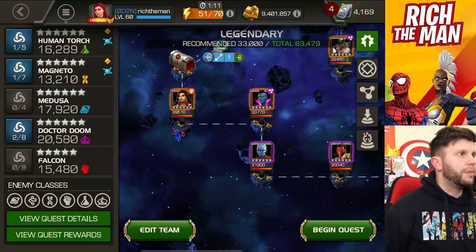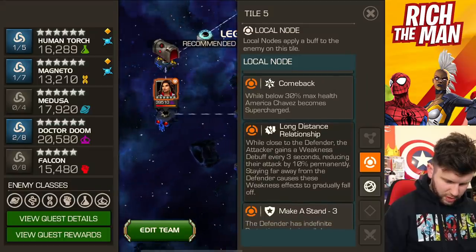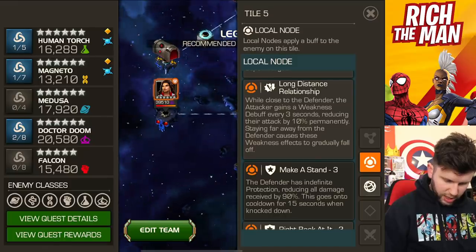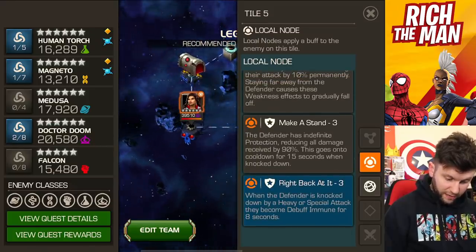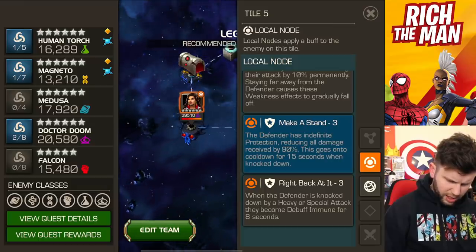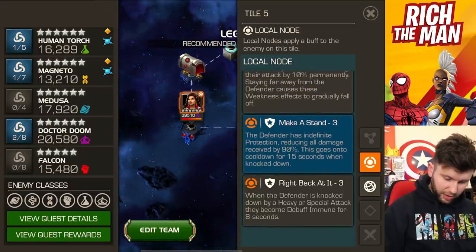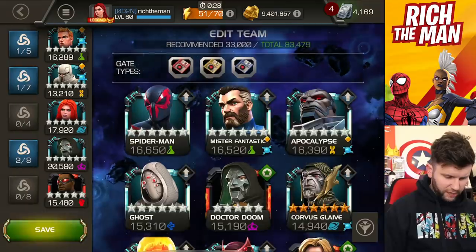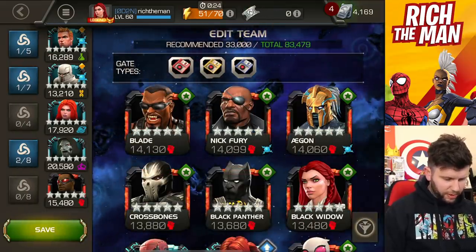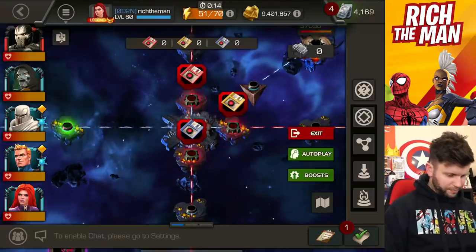America Chavez is the mini — come on game — there we go. America Chavez: comeback mechanic while below 30% max health becomes supercharged; while close to the defender, the attacker gains a weakness debuff every 3 seconds reducing their attack rating by 10%. Then there's Make a Stand — the defender has indefinite protection reducing damage by 90%, going on cooldown for 15 seconds when knocked down; and when a defender is knocked down by a heavy or special attack they become debuff immune for 8 seconds. I might look to Human Torch again for that.